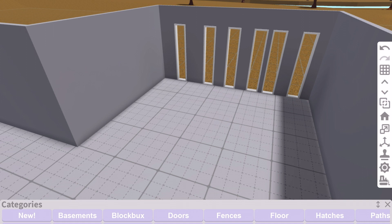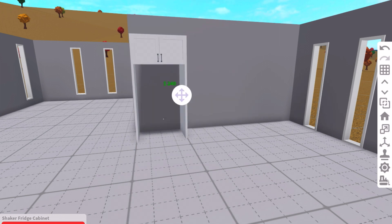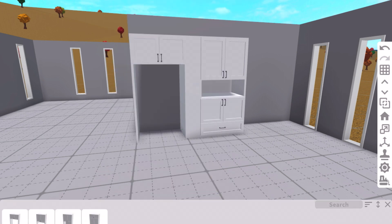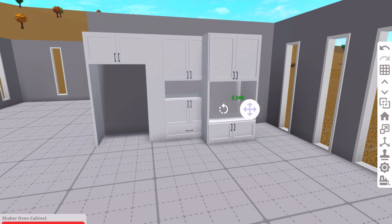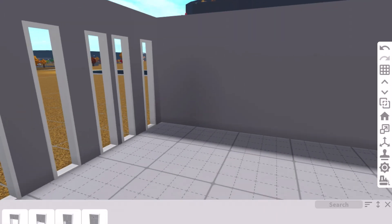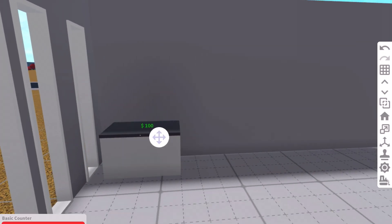I'm kind of scared for the kitchen. First we're going to go with cabinets. I mean it's not too bad, it could be better but I guess. Actually no, I'm just going to have a cap there. Alrighty, and then over here we're going to have the counter. Oh my gosh no.